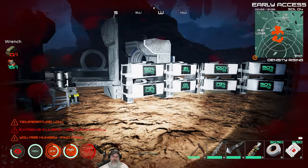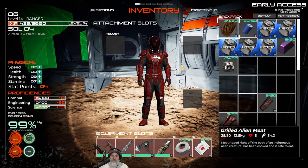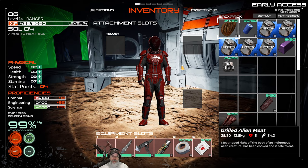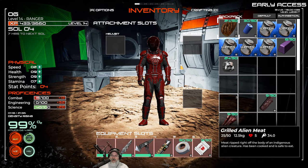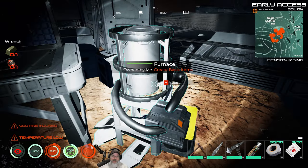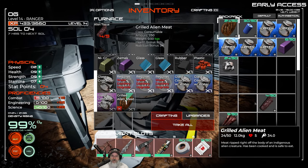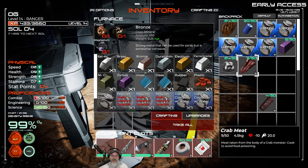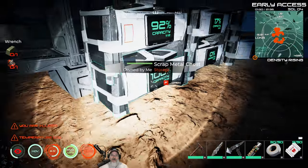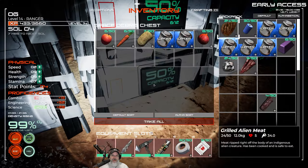The hydration thing is actually working because it's going down far less than it normally would - we did put points into that. Let's check: for grilled meat we still can only use tissue, which means crab meat has to be used in the kitchen for crab meat stew. Good to know. One of these bins has food so we'll store that in there.